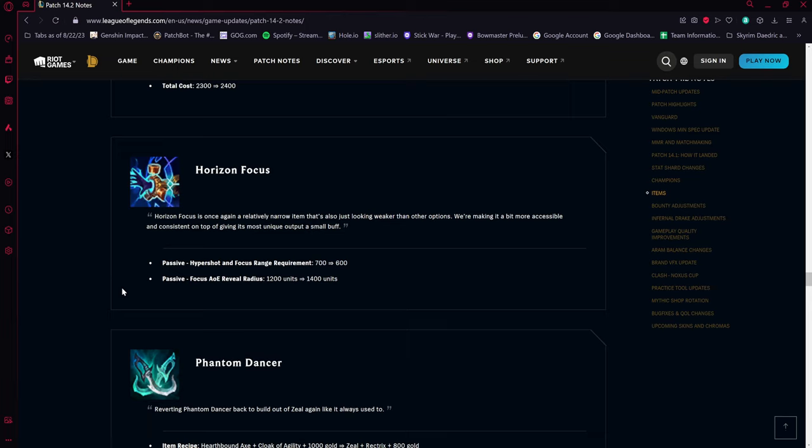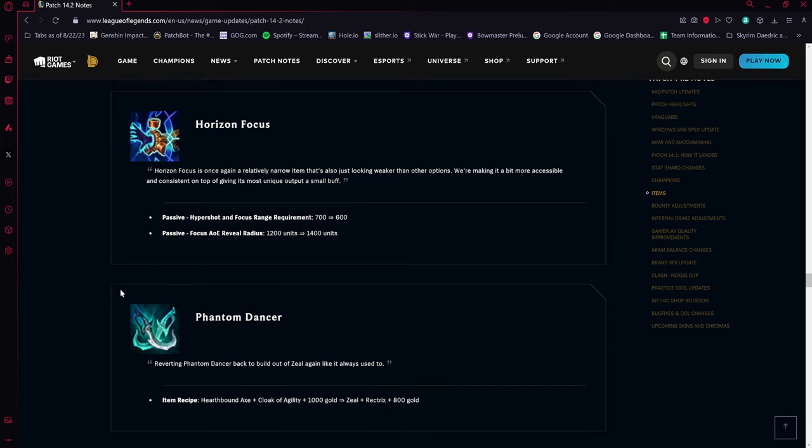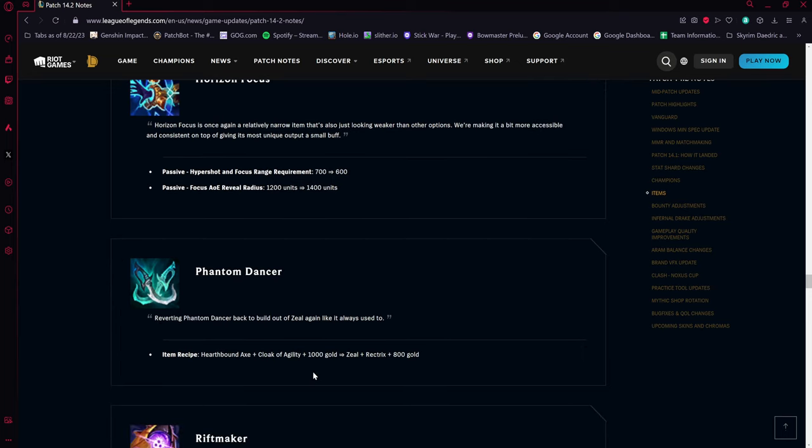Horizon Focus passive Hyper Shot range requirement is going down from 700 to 600 units — about equal to Ashe's auto attack range — making it much easier to proc for a wider variety of champions, not just artillery mages. The passive Focus AOE reveal radius is also going up by 200 units, giving more vision on proc.